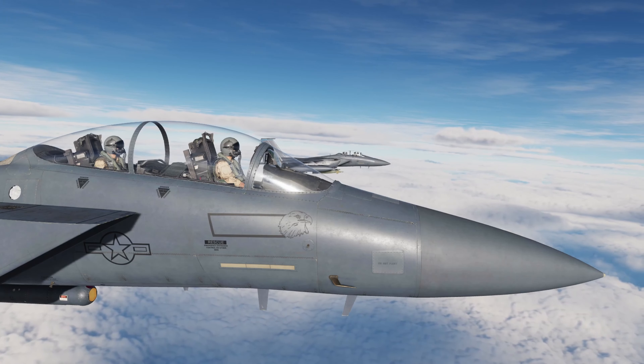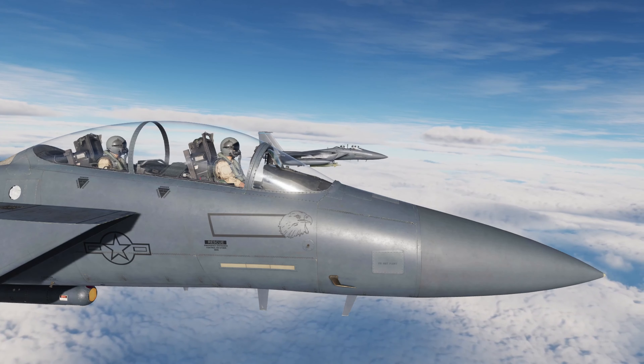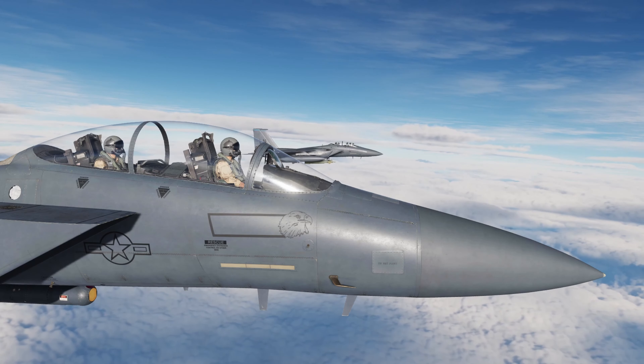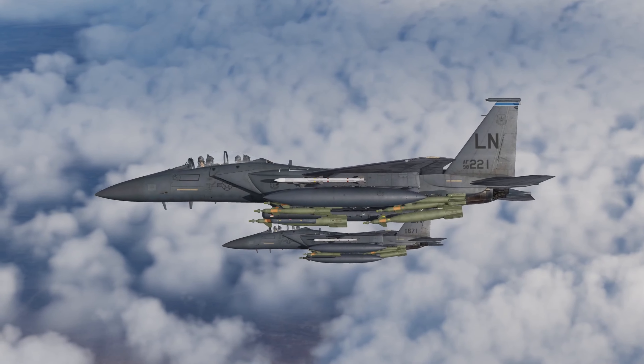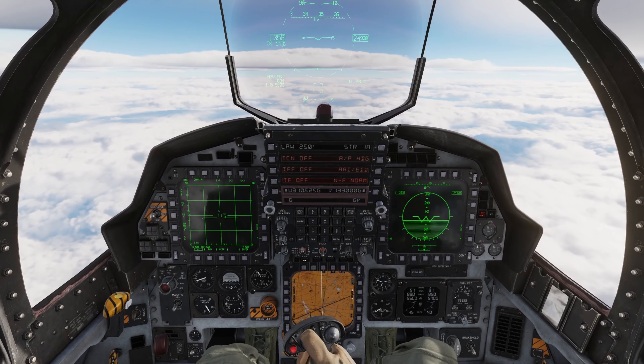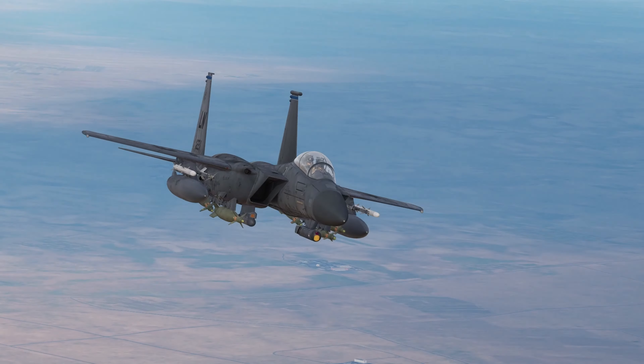Board 5, 9-line as follows: from Bravo 8, elevation 1670 feet MSL, target building, North 3436.970, East 3815.022, no work, no friendlies, egress north, remarks 1, GPU-10.